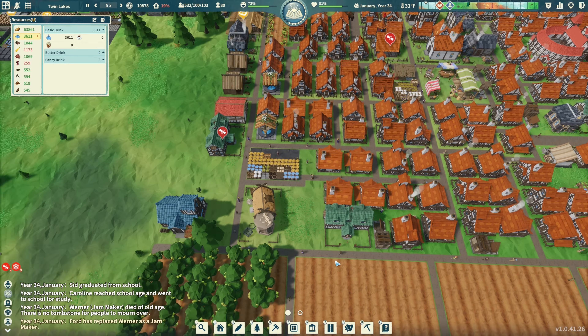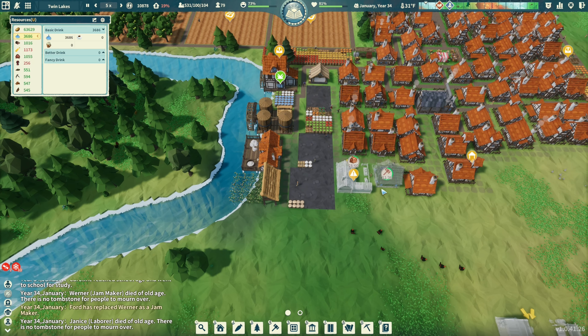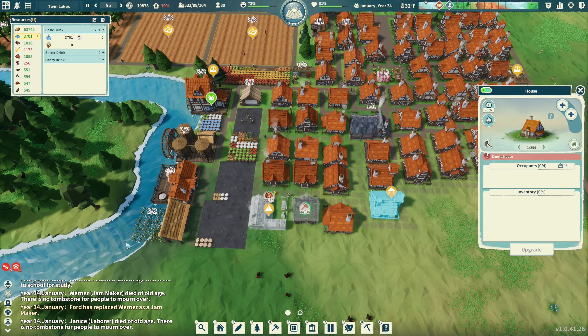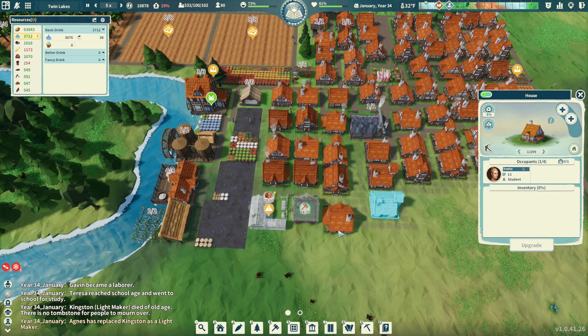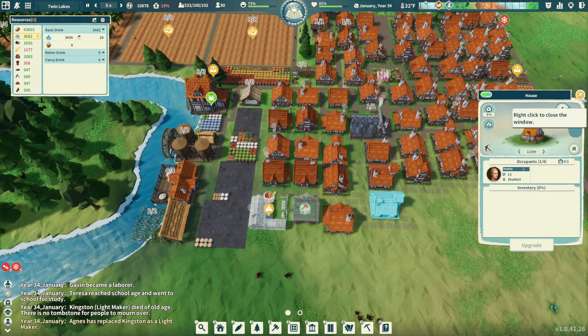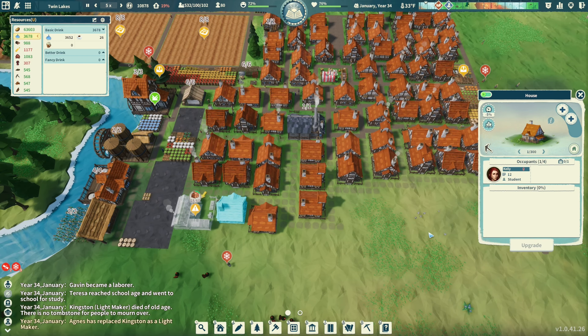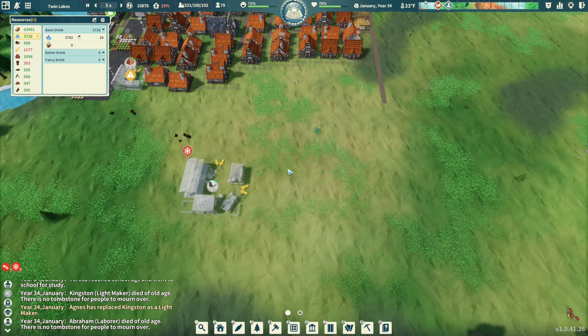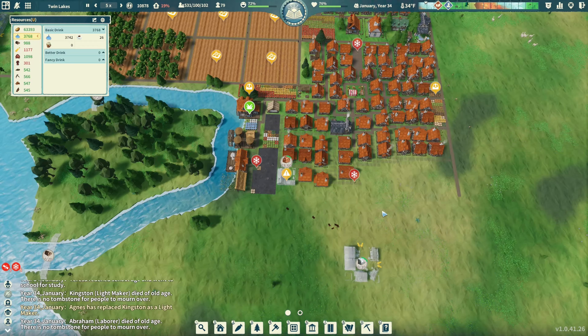What do I build right here? Is that other cannery done? Still waiting on cut stone. Oh, we have an empty house - someone moves in immediately. That's why - I forgot I have this marketplace being built also.